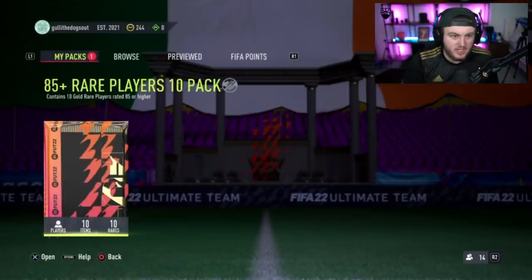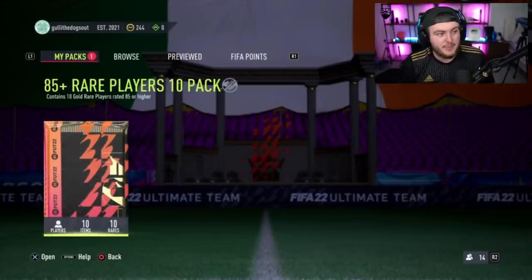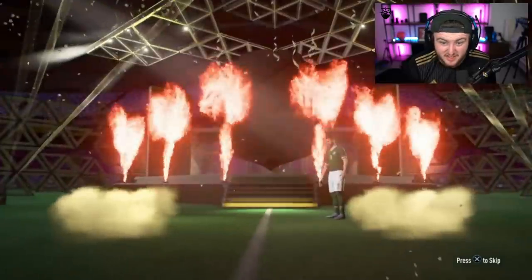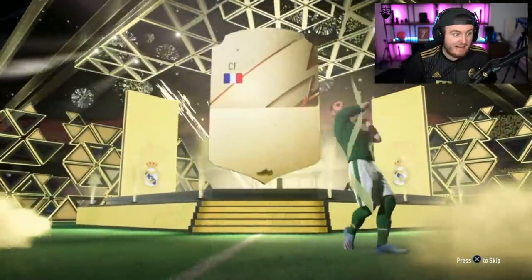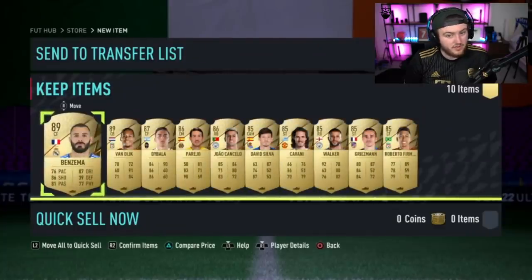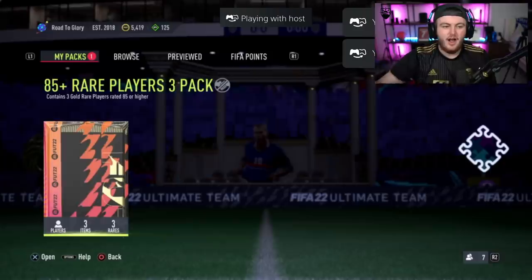Second to last pack - 85 times ten. Second to last pack of the video. There's got to be a future star in this - surely EA. There isn't. It's Benzema, 89. This could be worse than some of the 85 times threes. Virgil van Dijk - that's still not great. Not great for an 85 times ten. What's that, five 85s? That's rough. Two 89s is all right, but the rest of it's not great.